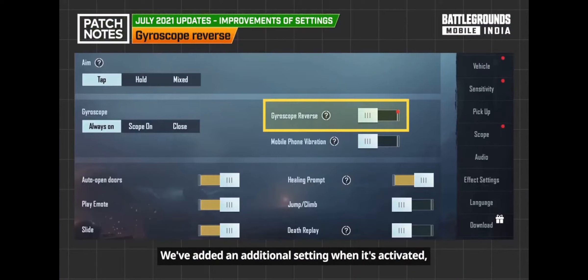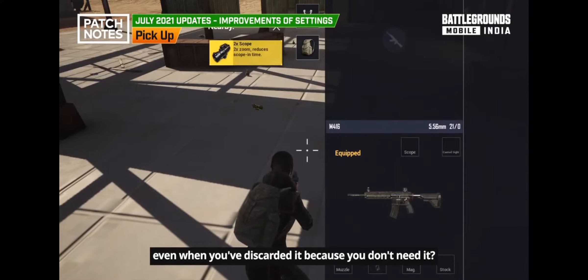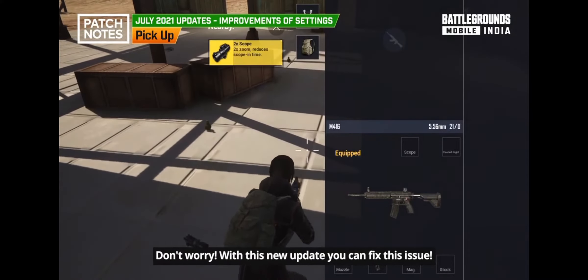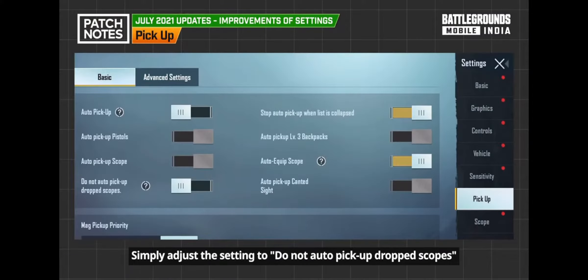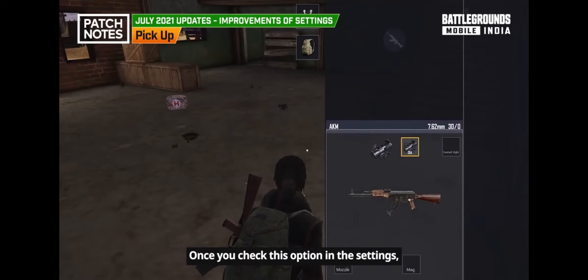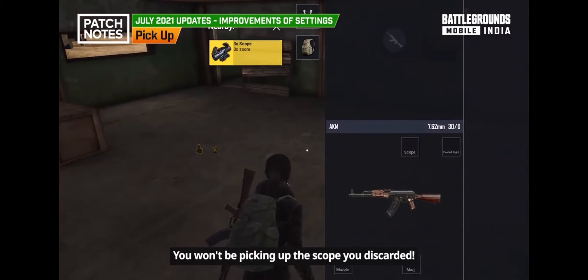An additional setting has been added: when activated, the up-and-down effect of the gyroscope will be reversed. Also, if you've been having the issue of automatically picking up scopes you've already discarded, this update fixes it — simply adjust the setting to 'do not auto pick up dropped scopes' and you won't pick up discarded scopes again.